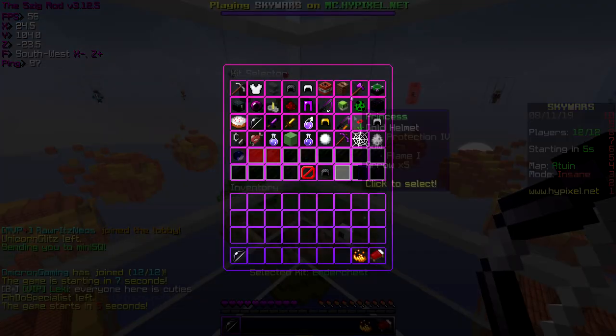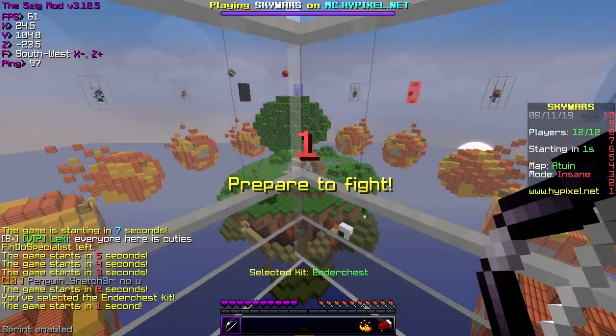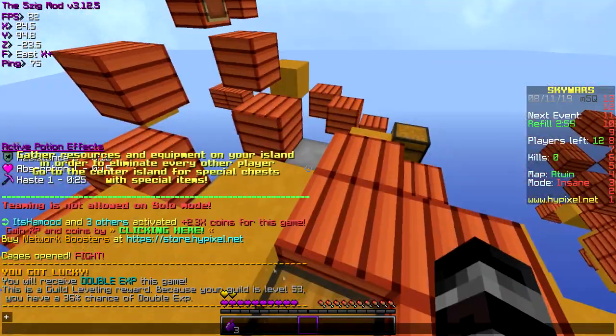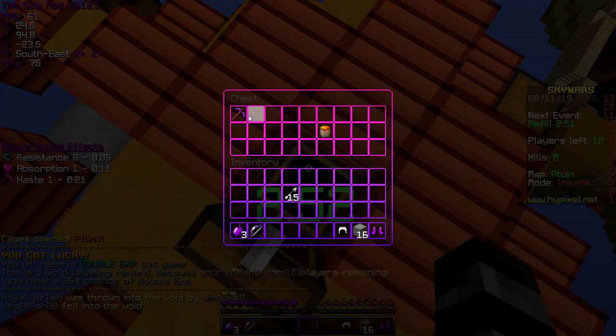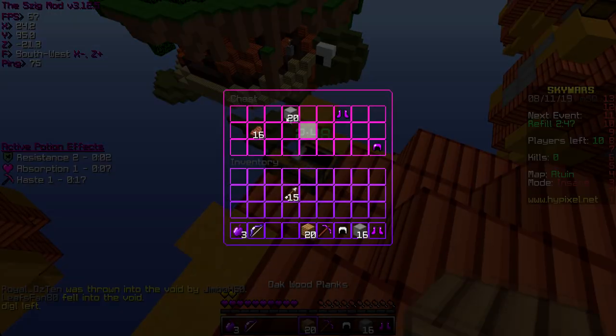Alright, I'm gonna join a game right now. As you can see, the ender pearls are also purple. The gapples are also purple, the inventory is completely purple, the effects are purple, the hearts are purple — basically everything is very purple. The bow is kind of purple and the rods are definitely purple.